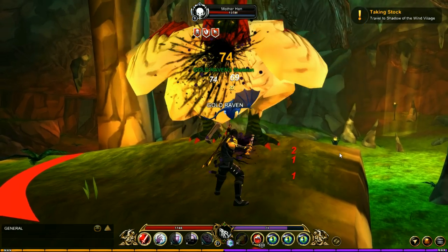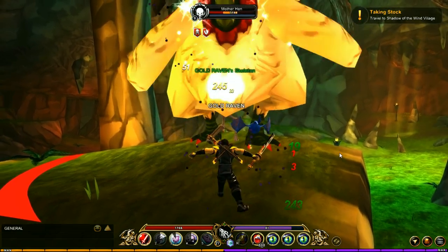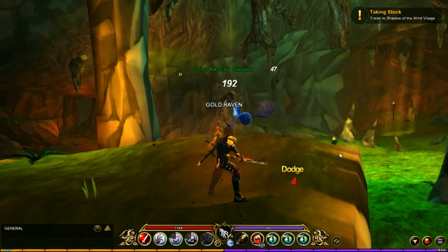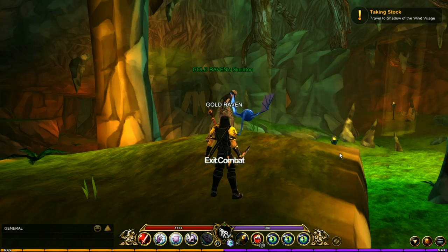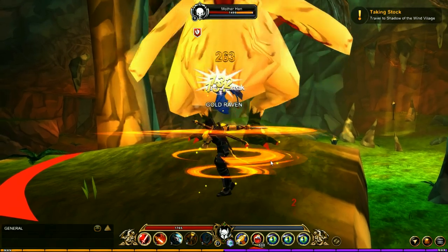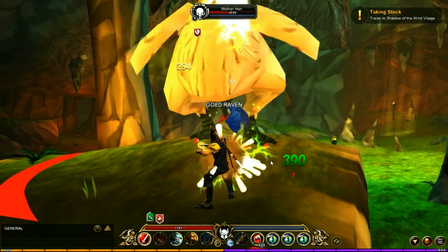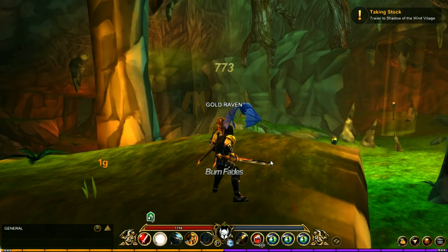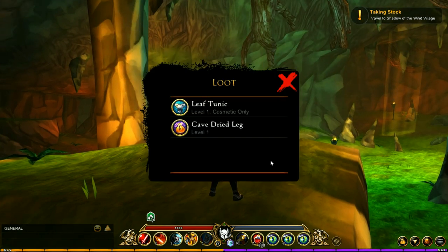The drops are random — you're not always going to get them. However, they are not rare, meaning they're not one or two percent. They have a higher drop rate, probably around 20% or so, meaning you might have to kill the Mother Hen several times before you finally get the drop. The one you want from the Mother Hen is the Cave Dried Leg.